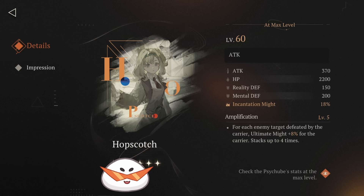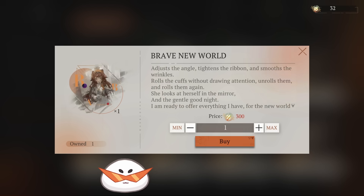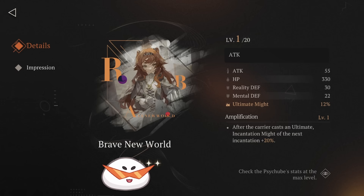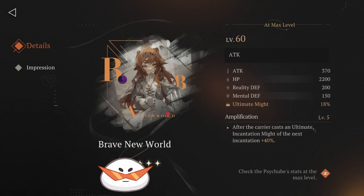You also have to look at the tech stat, which is 370 — this is good. Brave New World is also very good, especially works well with certain characters. In my case, I'm picking this up because I am using Eternity solo. Eternity uses her ultimate a lot during solo, which is why I picked this one, and I'm able to utilize it with my other DPS.